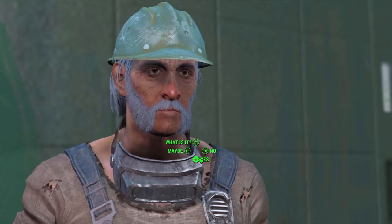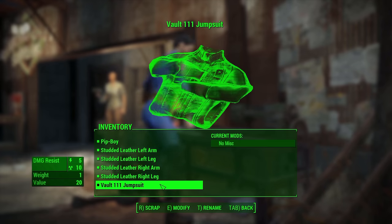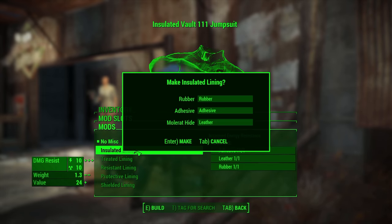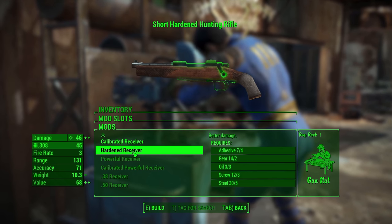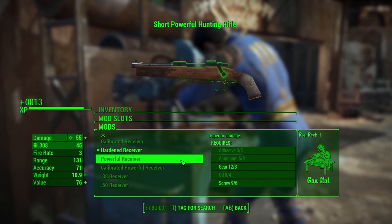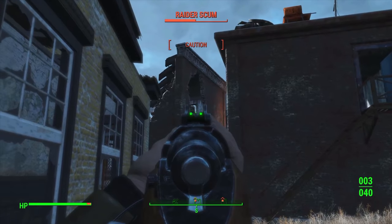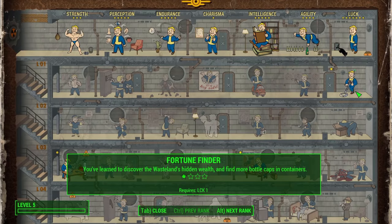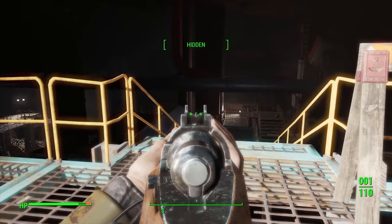Upon arriving back at Diamond City we speak to Abbot about the wall, and since we already have the green paint it's a match made in heaven. We upgrade our armor pieces to studded leather, and our vault suit gets an insulated lining improving energy resistance. The hunting rifle's receiver is upgraded for more damage and we make a glow sight. After a couple of skirmishes we level up and get Fortune Finder rank one to help with cap troubles.